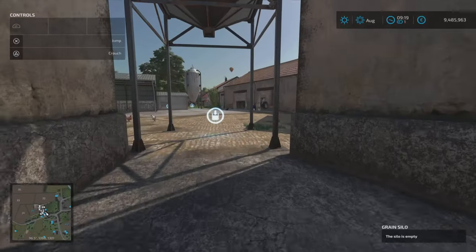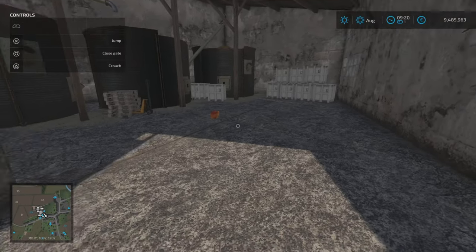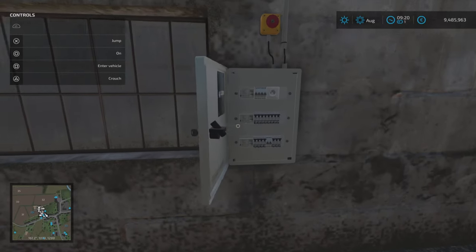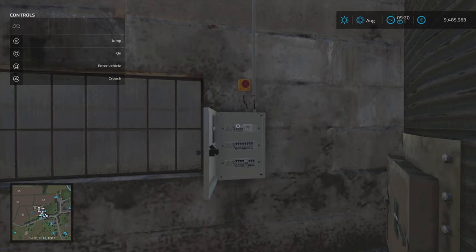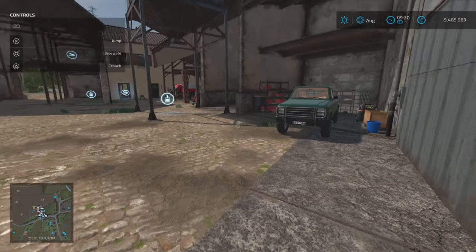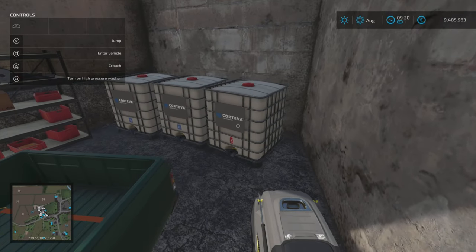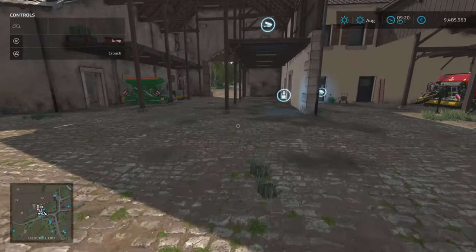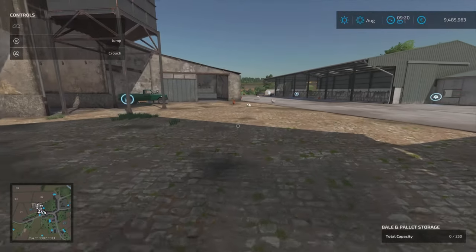There are a couple more things to show you: there are these boxes with a button that turns on lights — you'll find random ones like that. Some pastures have on/off switches. There's a pressure washer, we start with liquid fertilizer and herbicide tanks, and over the back there are three big bags of seed.